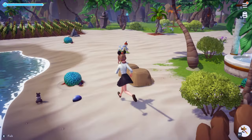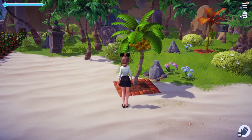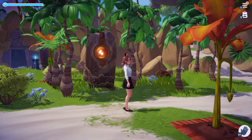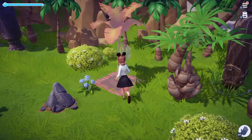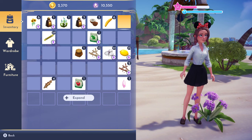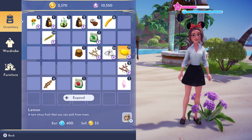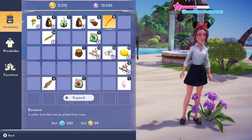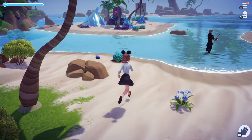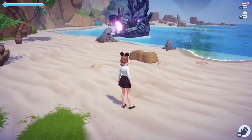Don't worry too much about your energy. You can always craft meals to build it up, go to your house to restore it, or collect fruit from around the island — bananas, coconuts, cocoa beans, apples, blueberries. Each item in your inventory tells you how much energy you'll get if you eat it. Also, once you level up, you automatically fill your energy bar.